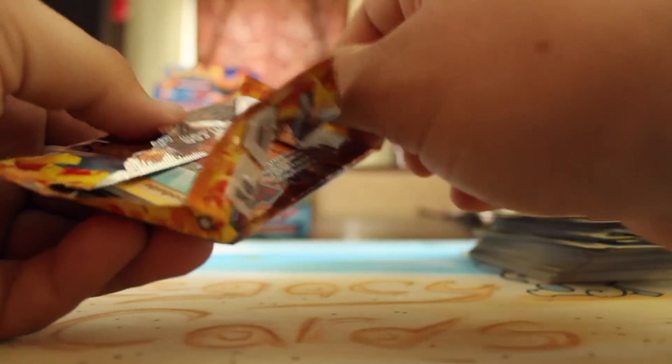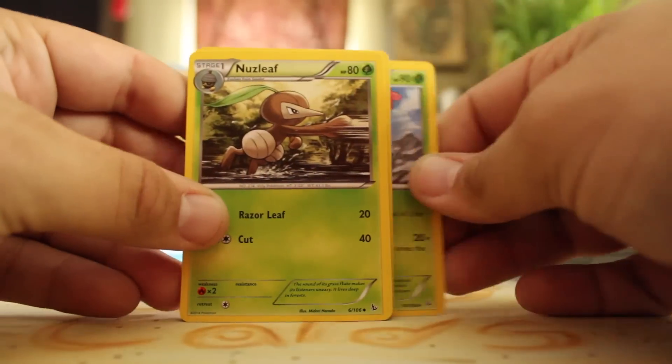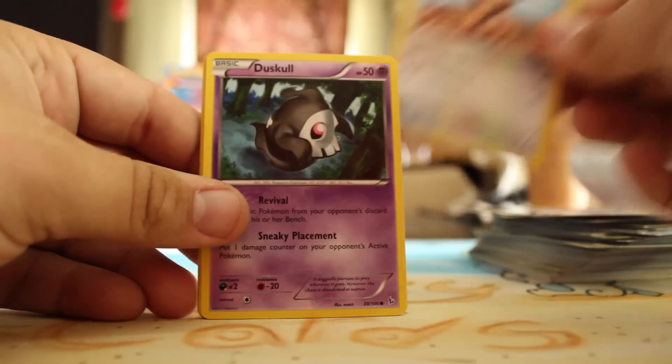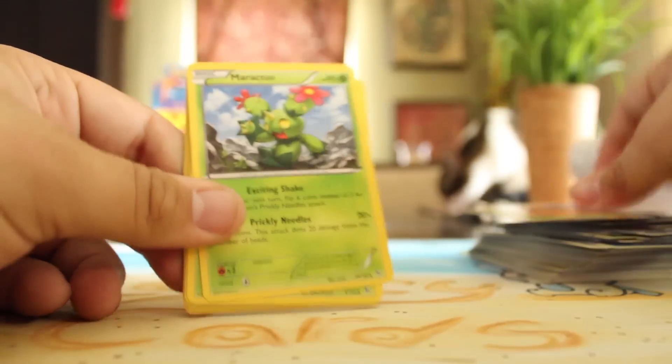It's like all clumped together — like that pre-release. Maractus, Nuzleaf, Krokorok, Geodude, Feebas, Sentret, Duskull, Roselia, Metapod Reverse, and a Pyroar Holo. Nice — that's some good stuff.